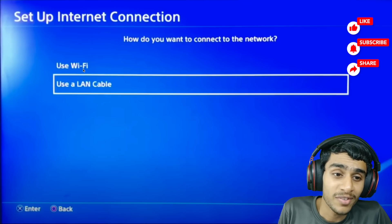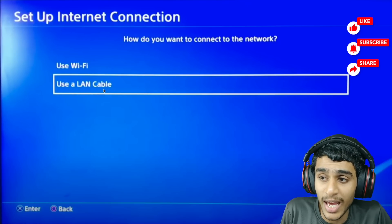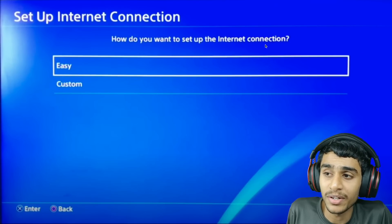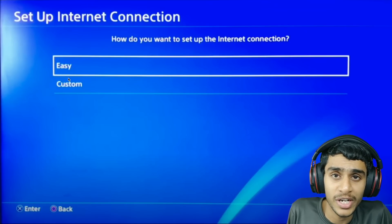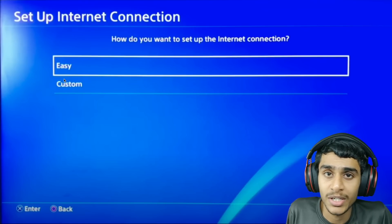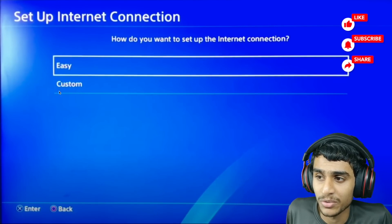It will ask how you want to connect to your network. If you are using Wi-Fi, select the Wi-Fi option; if you are using a LAN cable, choose that one. After selecting your connection type, choose the Custom option — we are going to set some custom parameters because that's why PlayStation can't communicate with PSN servers.